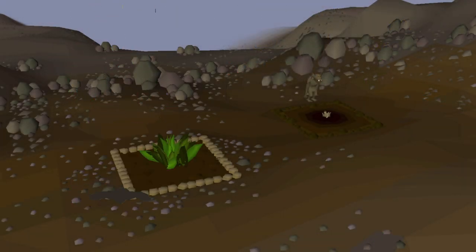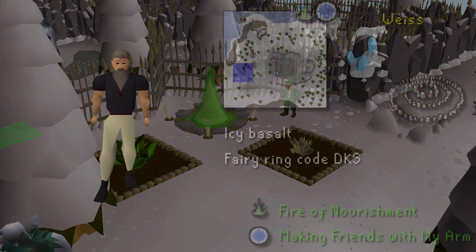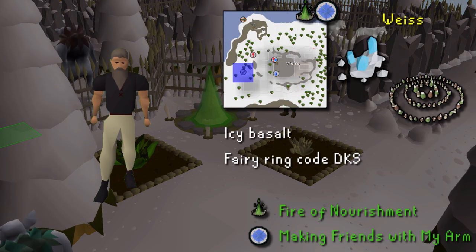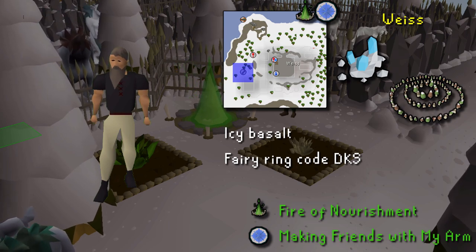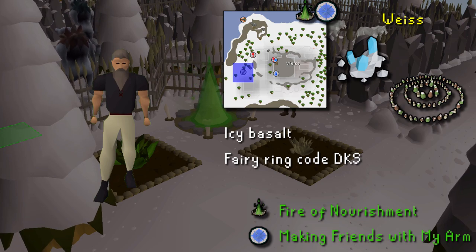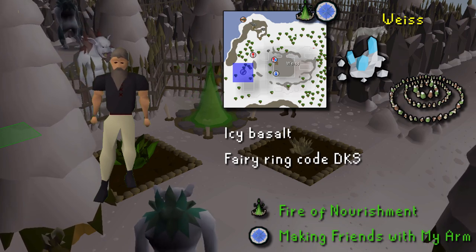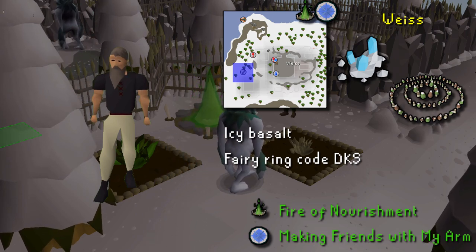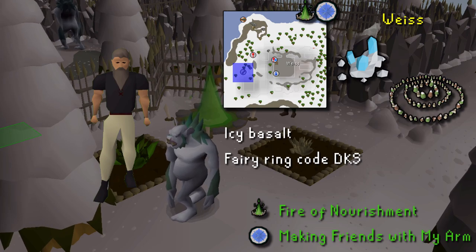An Icy Basalt teleport will get you next to the herb patch in Weiss. To have access, you will need to have completed the quest Making Friends with My Arm. You will also have to make a Fire of Nourishment to be able to grow herbs here. This costs around 20k in items if you buy from the Grand Exchange; however, this will require level 35 in construction and 66 in firemaking. This patch is also disease free.